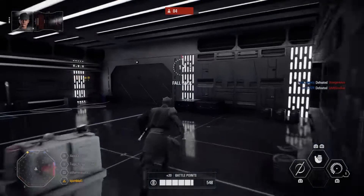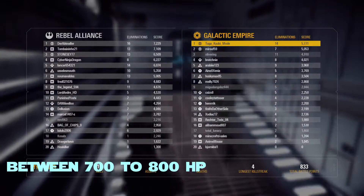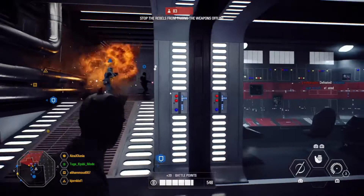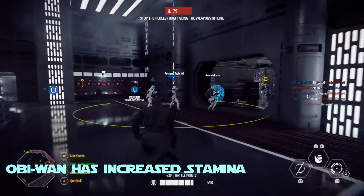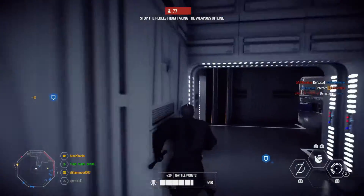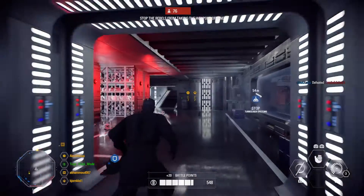I am here to talk about every known detail regarding the Jedi General. About his base HP, we have no information yet, but he will certainly have between 700 and 800 base HP — I'm more inclined toward 800, since that was Grievous's base value. DICE stated on the transmission that Obi-Wan has increased stamina so he can block both lightsabers and blaster shots more effectively. His lightsaber attacks will do at least 100 damage per hit, but we'll have to wait and see.